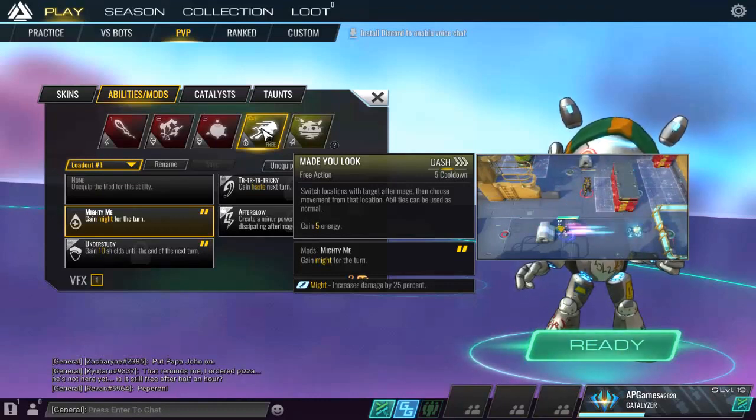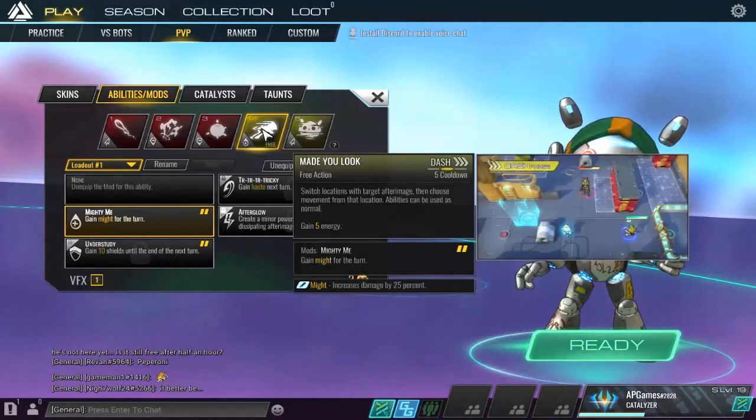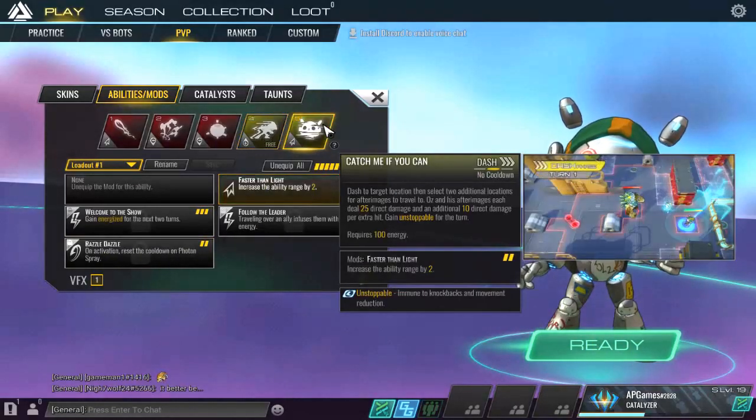The dash is a five-turn cooldown and also a free action, which makes it very interesting. It allows you to switch locations with an after image and then target abilities and do attacks. This lets you not only escape sticky situations but also continue to deal damage at the same time. The mod gives us Might for the turn and five energy.